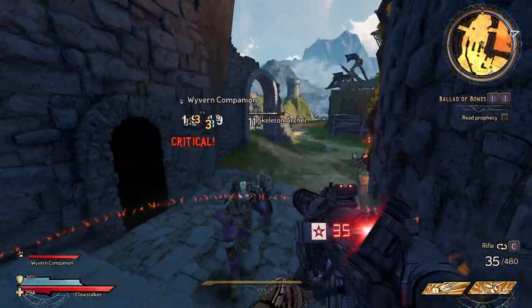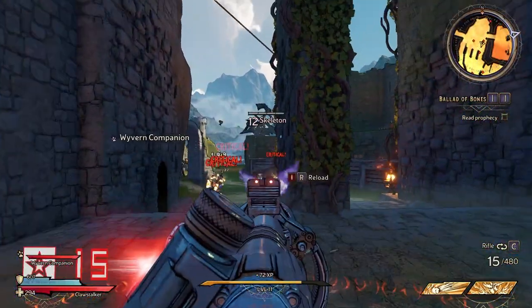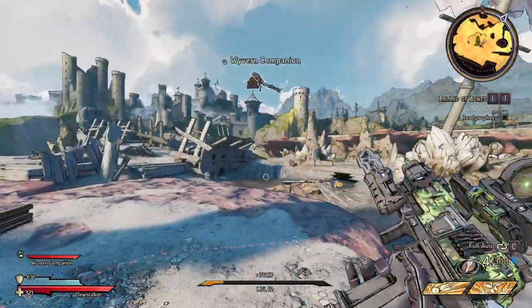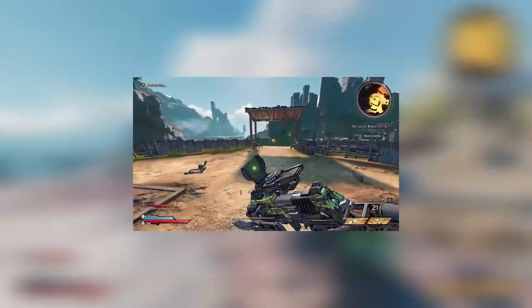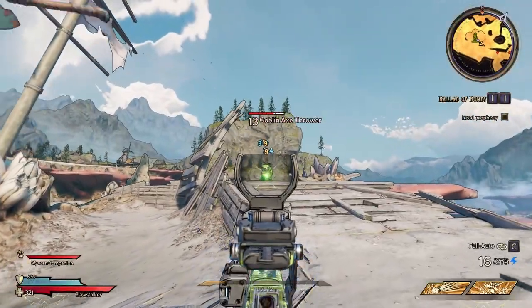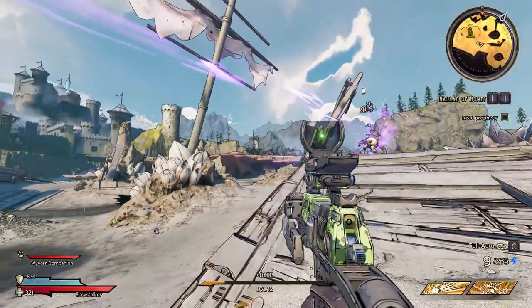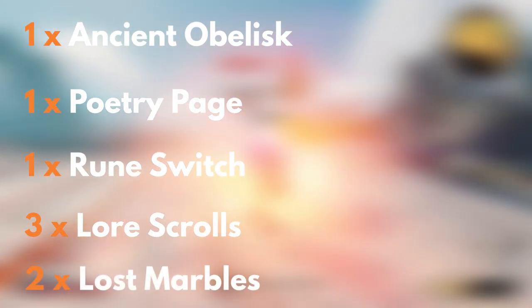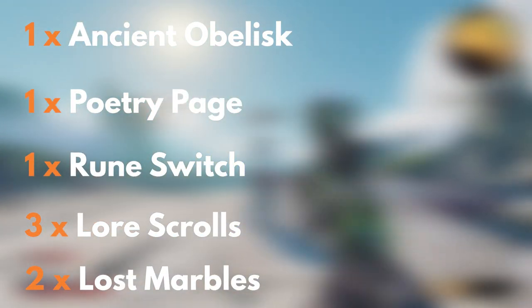Collectibles. They may provide experience, gold, buffs, or some combination. In this video, we're going to show you where to find all the collectibles in the Queen's Gate level. Just so you know, we won't be covering the lucky dice in this guide, as that was done in a separate video, which you can find in the description. Instead, we'll be focusing on the other collectibles in the Queen's Gate area, which includes 1 Ancient Obelisk, 1 Poetry Page, 1 Rune Switch, 3 Lore Scrolls, and 2 Lost Marbles. So let's get started.